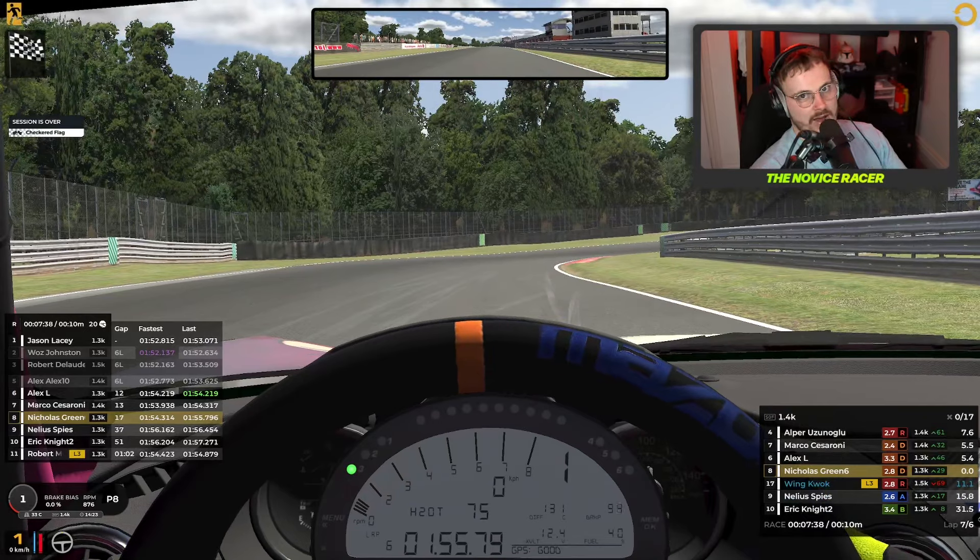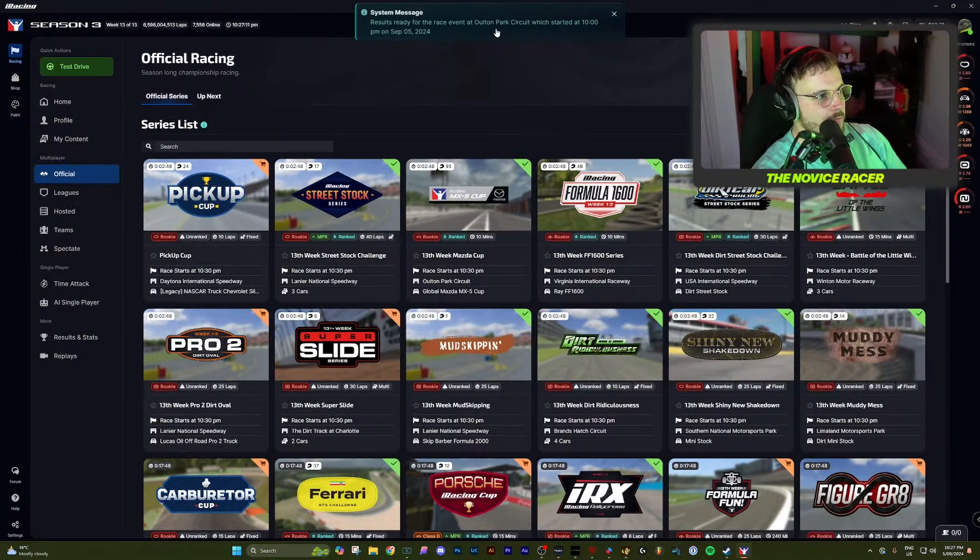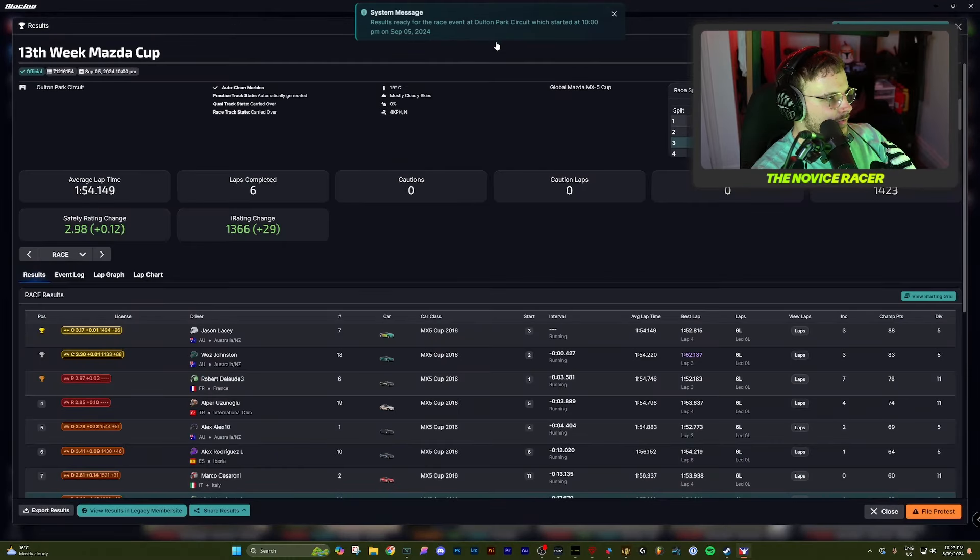Before I check the results, don't go anywhere because we have a second race coming. And if you want to talk everything sim racing and racing IRL, join my Discord - link is in the description. Also, if you're looking to buy any products from Amazon, Track Racer or Moza - brands that I use all the time - I have affiliate links in the description. It costs nothing extra to you but it does help support the channel. And the results are in - so close. We just need 0.02 more to get that C-Class promotion this season.